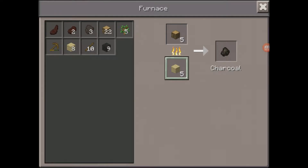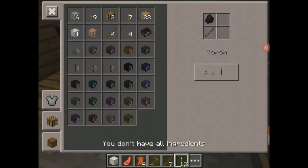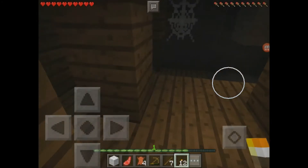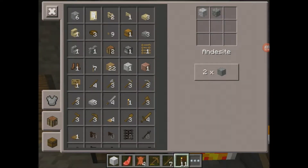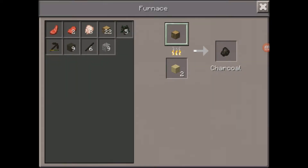I got 28 logs and 7 birch logs. Let's get to it. I'm going to make a crafting table, turn all my birch into planks, make a couple of sticks, and make a wooden pickaxe. I'm going to set my wooden pickaxe, mine down this crafting table, and then we can go straight to caving. I like to always start off with caving. I love caving.